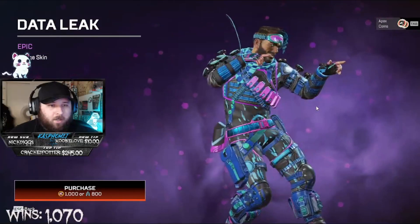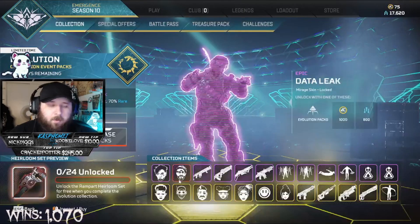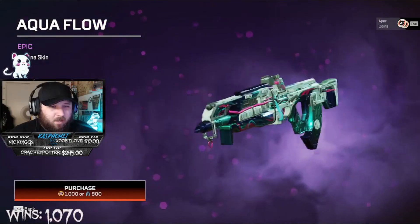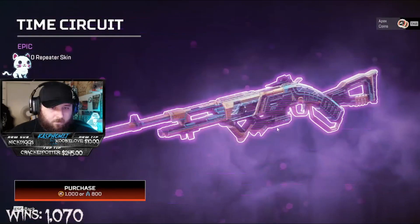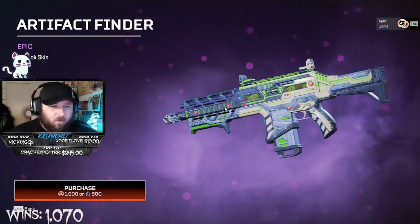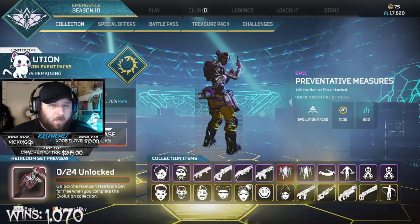Mirage once again kind of gets screwed over on a weaker skin — it's still a good skin, but I want him to have a great skin. I like this Longbow skin, I think it's a good one. This Flatline one's a little busy in my opinion. The 30-30 is alright. I really enjoy this Hemlock skin, though it's kind of simple. Some really cool banner poses in this event too.